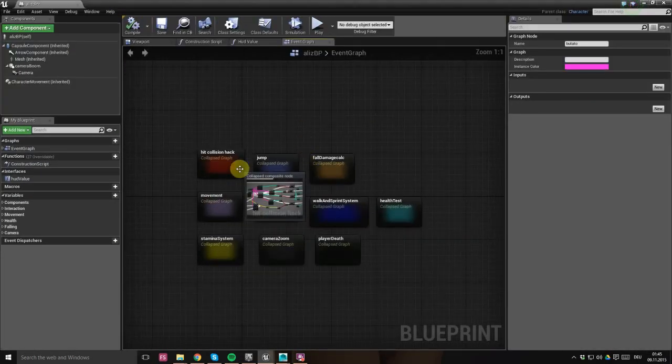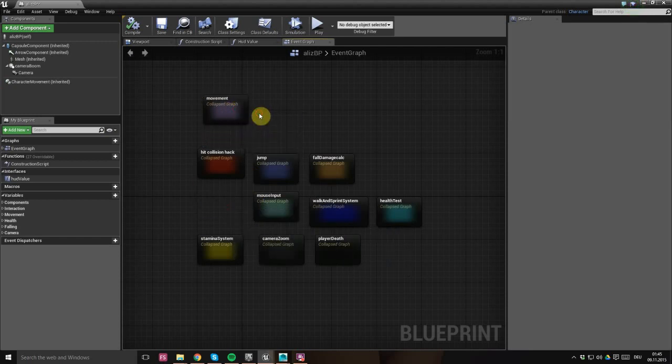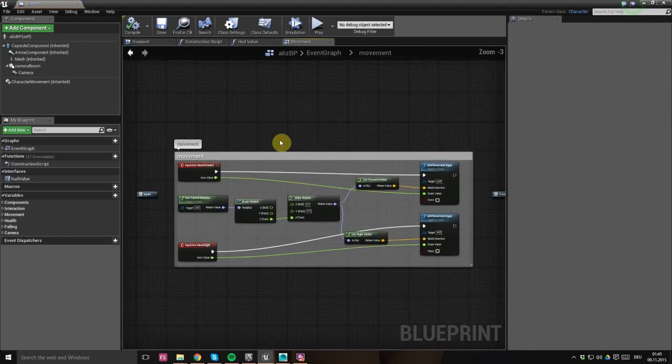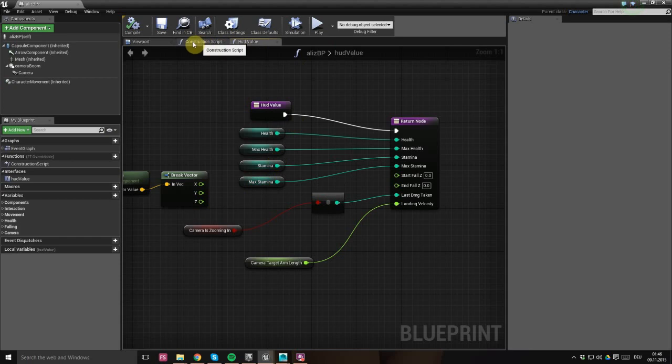Let's have a look at the graph. We've got some collapsed node graphs here. Let's start with something simple like the movement. I didn't change anything here - this is pretty much the standard stuff you see in tutorials out there. I imagine you could go much crazier with movement setups, but this is what I've got.